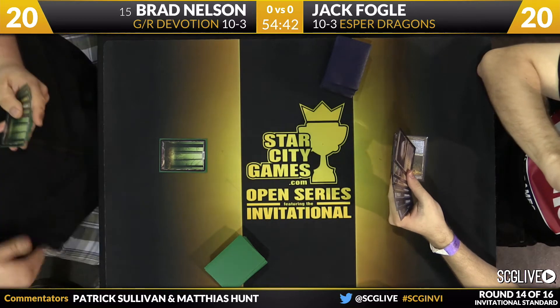It looks like Brad has brought in Plummet for this matchup — it is good for him to be able to answer Dragonlord Ojutai, since once she starts connecting things get out of hand quickly. Jack plays a Dismal Backwater, goes up to 19 for the turn. His hand has Silumgar Scorn, Hero's Downfall, Foul Tongue Invocation — just three cards that trade. He's going to need an Ojutai or a Dig Through Time. Jack doesn't have that much card advantage — it's just Dig Through Time, Dragonlord Ojutai, and some contextual stuff. Being able to answer Dragonlord Ojutai straight up is valuable for Brad.